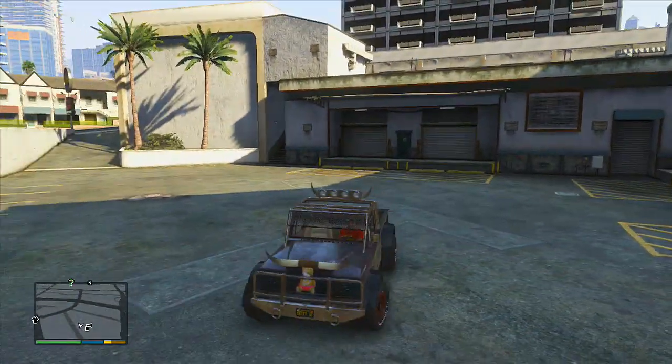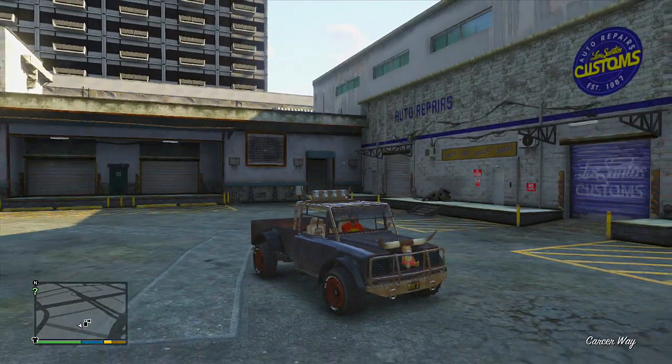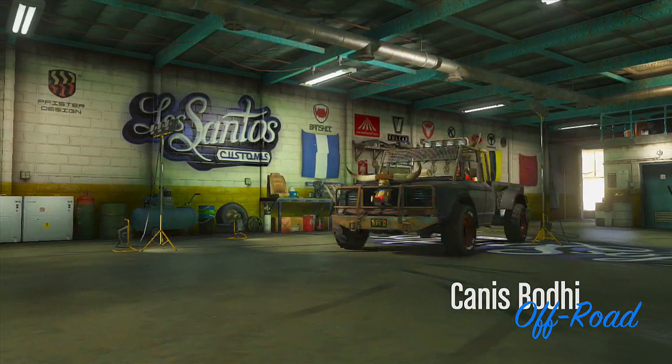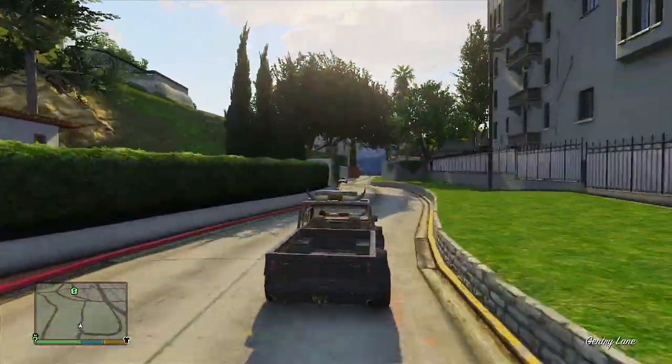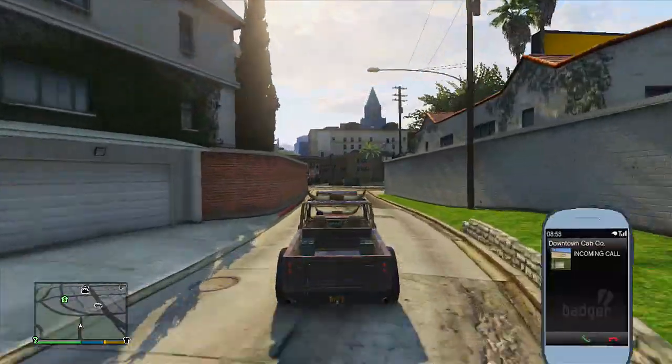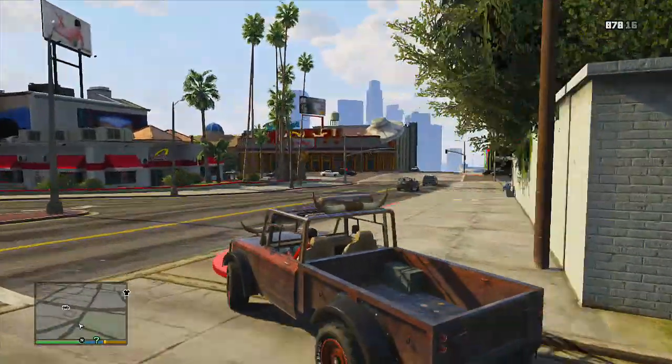Welcome back. In today's video I'm going to be showing you guys how to get one of the rarest vehicles in the game. This is actually Trevor's truck, but it is the Teddy Bear variant. The good thing about this is you can actually store this in your garage as well. There is no way to get the Teddy Bear at the front of this truck online at the moment.